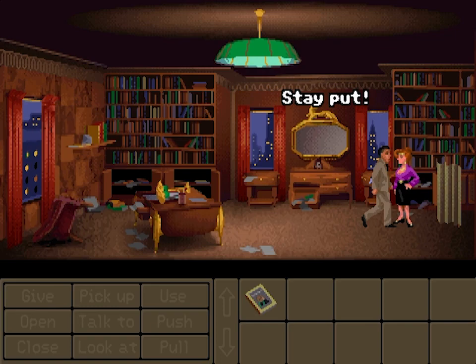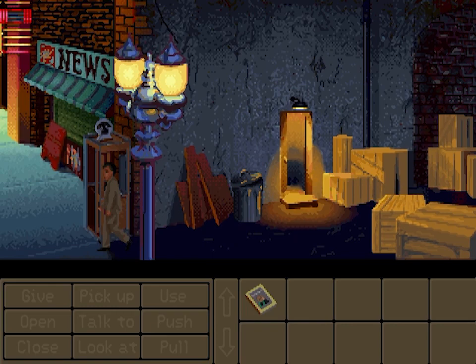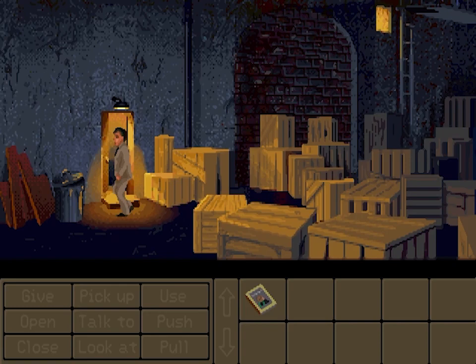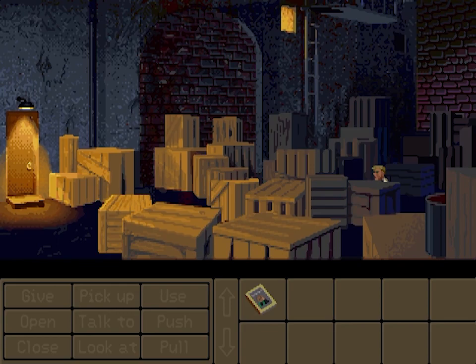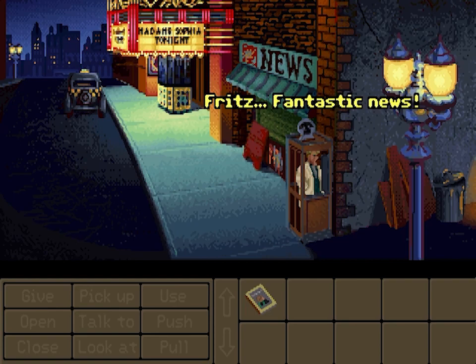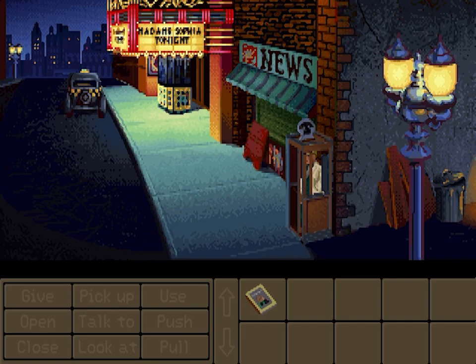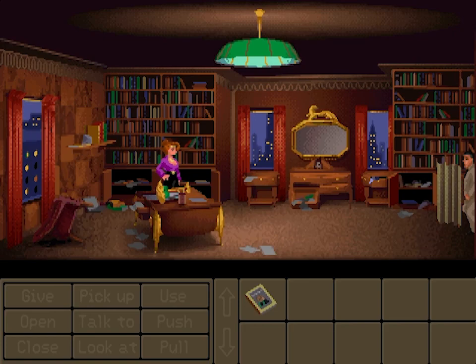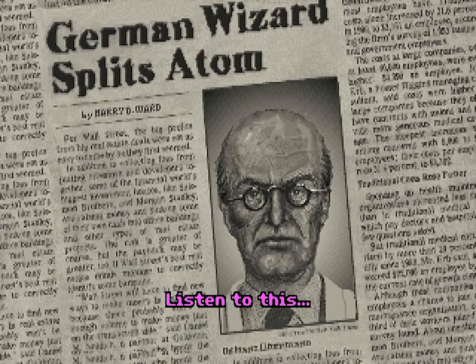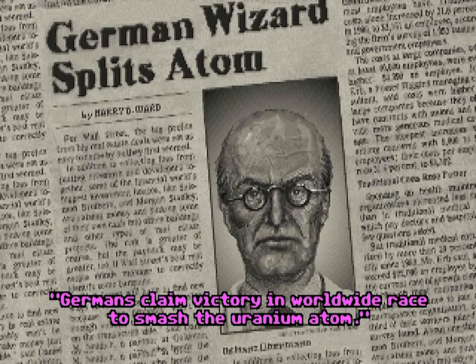Looks like Kerner got here first. I love the art in these LucasArts games — it really stands the test of time. 'Dr. Uberman, fantastic news we found the treasure.' I'm trying to remember how much of a role Klaus Kerner plays in this game. What does a Nazi spy want with old statues? 'Listen to this — Germans claim victory in worldwide race to smash the uranium atom.'